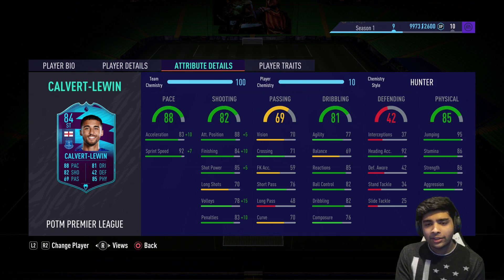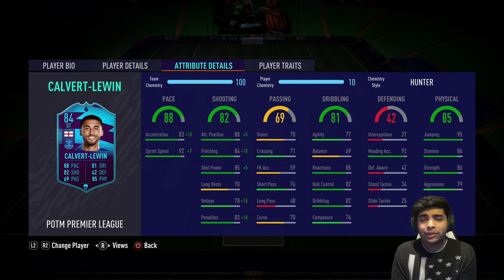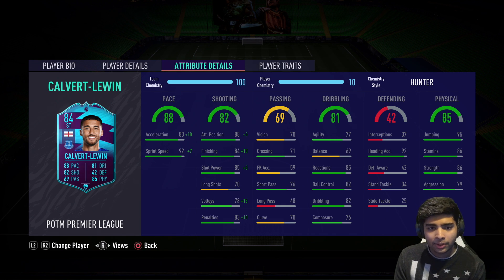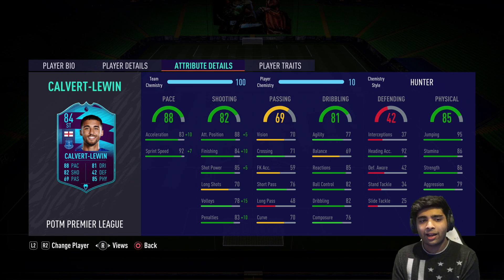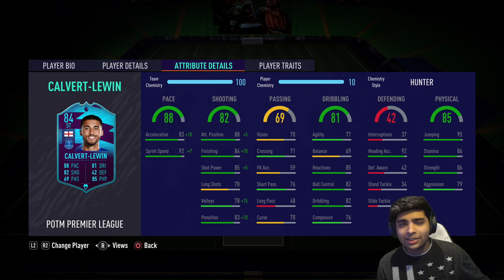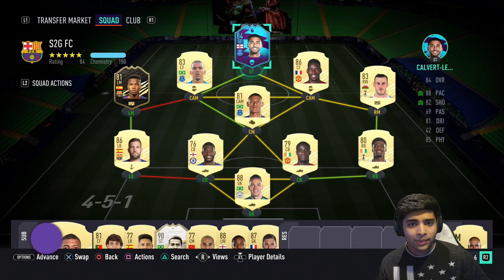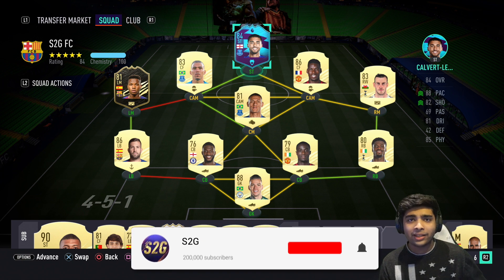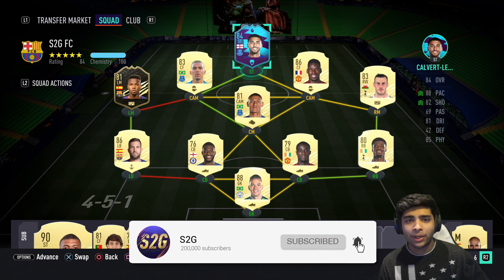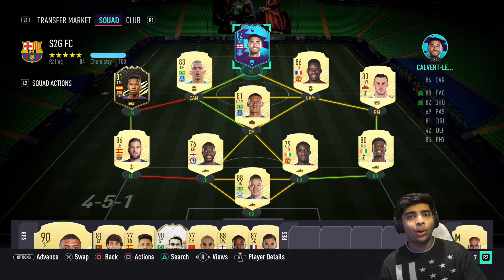Two games, seven goals, one assist — that's the player review on Calvert-Lewin. The only downfall is maybe the passing. His dribbling was pretty good at this stage of the game, and the pace and shooting are unbelievable as you've seen. The physical stats are there too. I'm not the best at crossing on FIFA 21 so I didn't score headers with him, but if you're heavy into crossing you'll have a field day. Overall I'd say he's worth the coins — worth the 70k. Drop a like, subscribe, and I'll catch you all next time.